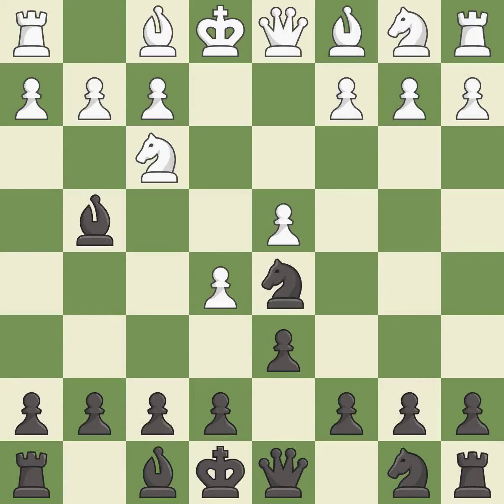Bg4 develops the bishop and pins the knight on f3. Be2 develops the bishop, protects and unpins the knight on f3, and prepares to castle. Nc6 develops the knight toward the center and attacks the pawn on d4.